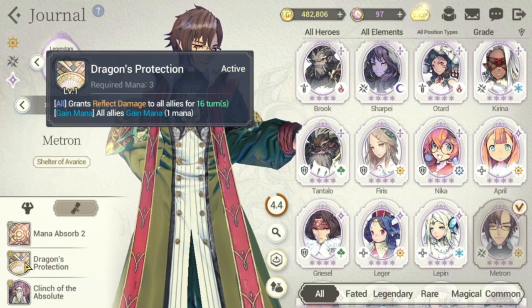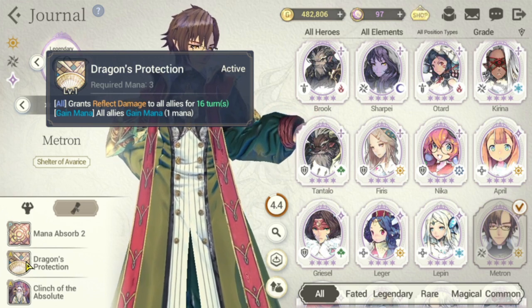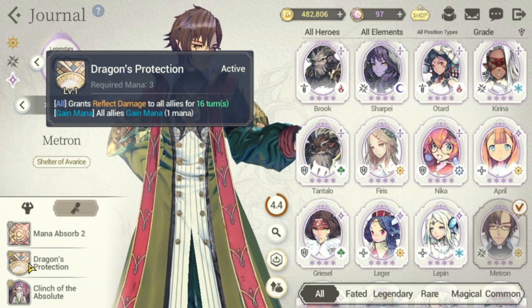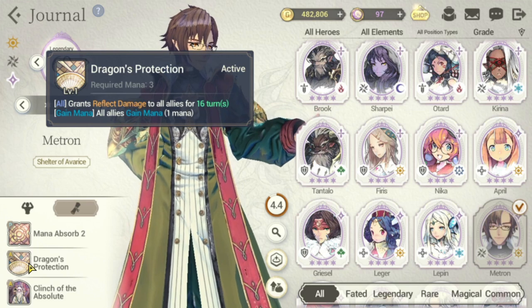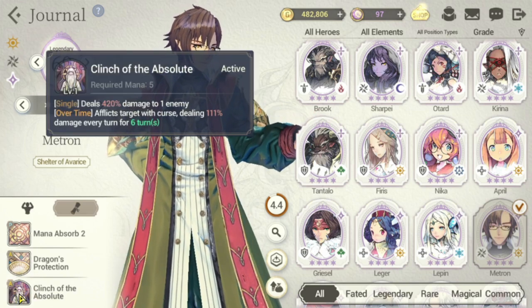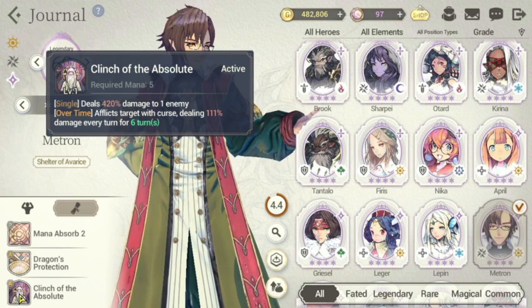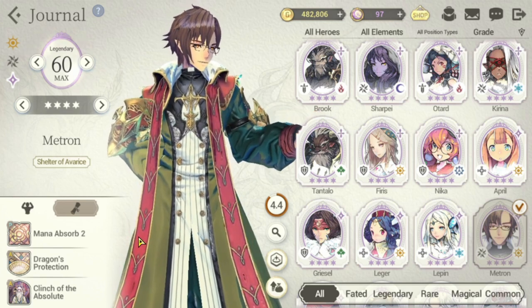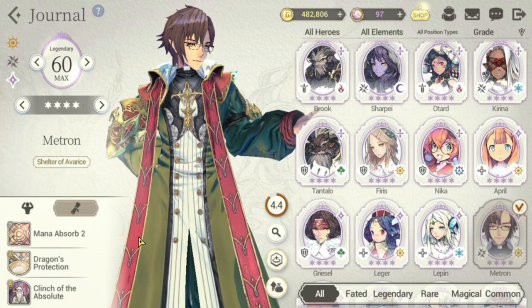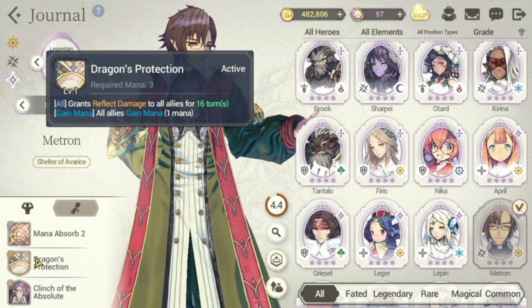His S1 is one of the better skills I've seen. Dragon's Protection requires 3 mana — it gives reflect damage to all allies for 16 turns and also gives all allies 1 mana when cast. So if you don't have Iris, you can definitely use Metron on your team. For his S2, it deals 420% damage to one enemy and afflicts the target with a curse dealing 111% damage every turn for 6 turns. You primarily use Metron for his S1 — similar to how you value Iris for her mana, you value Metron for the mana he gives all allies and the reflect damage for 16 turns.